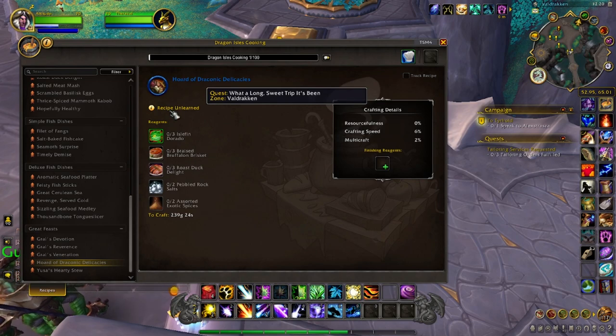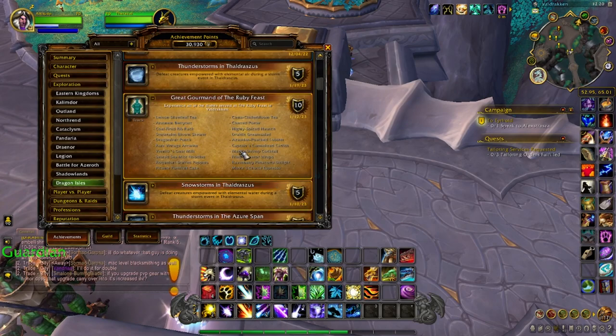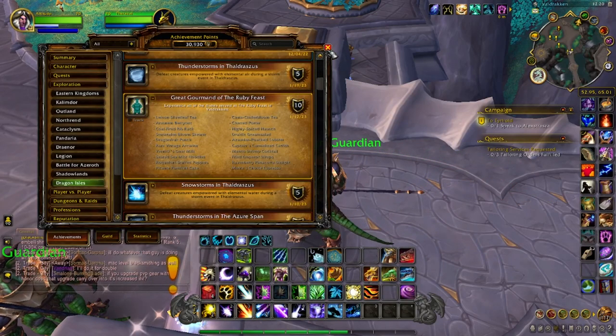Why you want to do this is you can sell this recipe. You can learn one — and if you're a collector, learn one — then put the rest on the auction house. They sell for quite a bit because a lot of people want the recipe but probably don't want to go through the whole process. Also in the process you can get an achievement called the Great Gorman of the Ruby Feast, so you can knock two birds out with one stone.